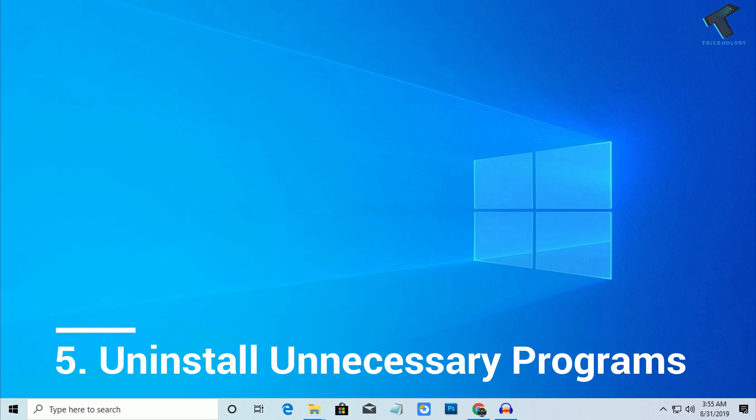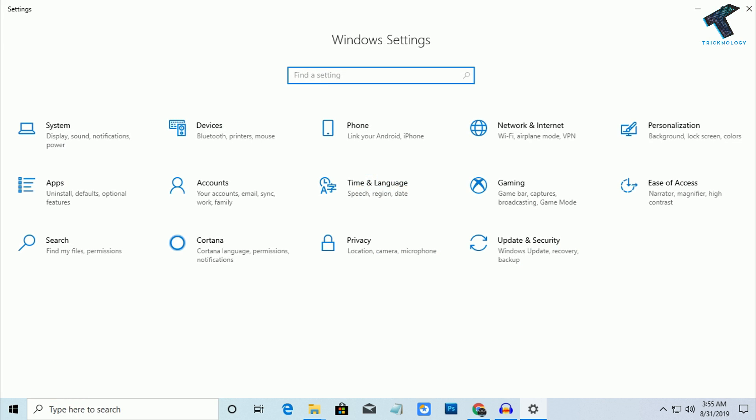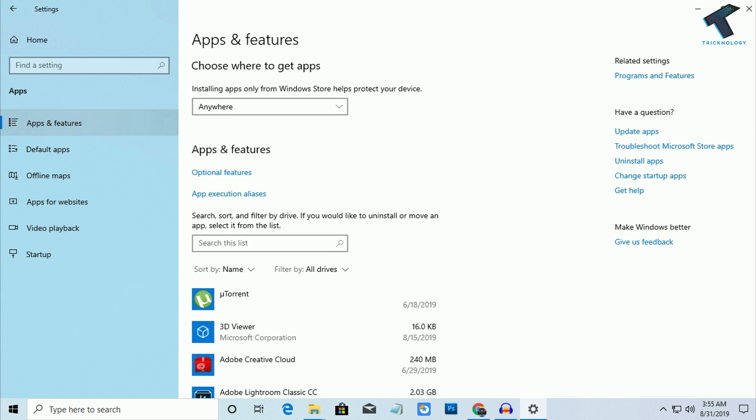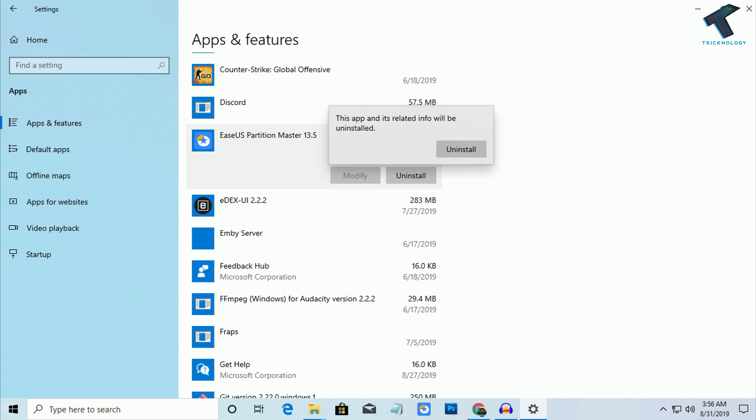Number 5 is uninstall unnecessary software from your computer. Go to your Start menu and click on Settings, then click on Apps. From the left side, select Apps and Features. Select the software you want to uninstall and click Uninstall.